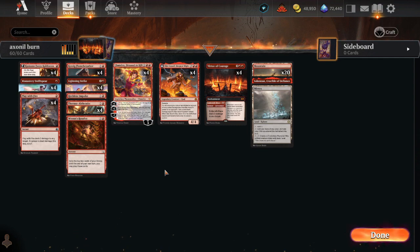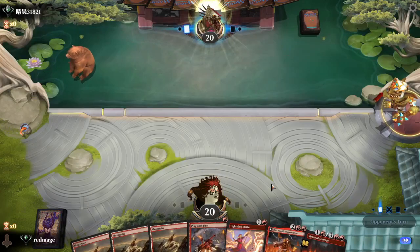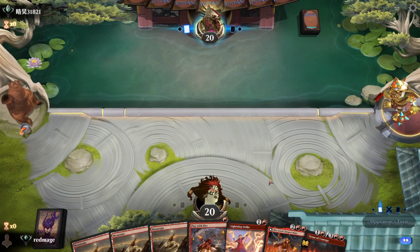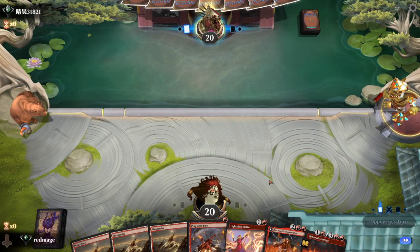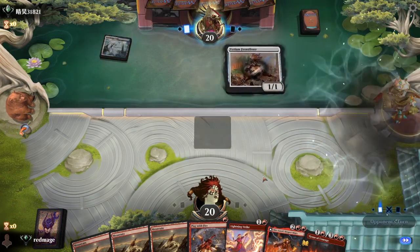I hope you enjoy the gameplay, and we'll be back at the end to wrap up. It's a little sketchy, but I think we keep this hand. If we're up against an aggro deck, we can kill their first few creatures, drop an Ojer Axonil, and be off to the races. Okay — soldiers.